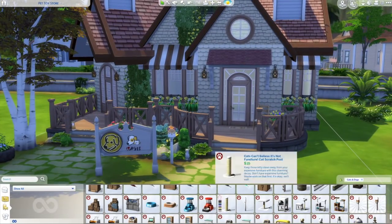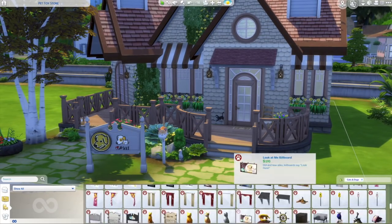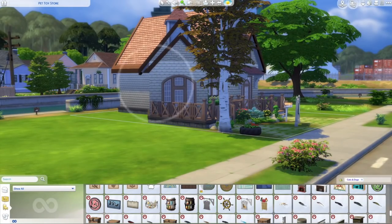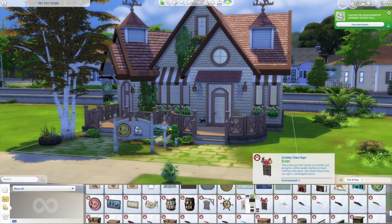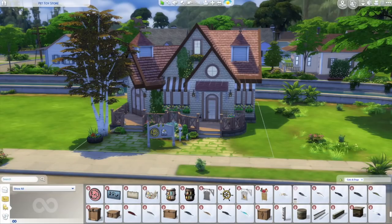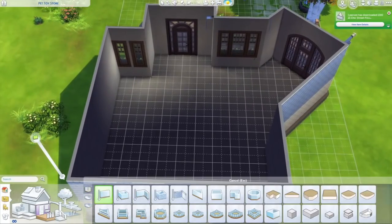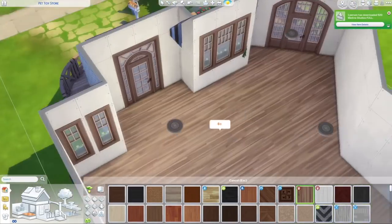If I were to do something different, I might add a basement and put a bed in case you work here. There is the wooden loveseat that came with this pack, so I actually had her take a nap to make it daytime so I could take some pictures at the end. I did put some stuff on the bench but it's still functional — you can sit on it and nap on it.